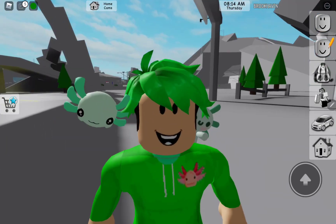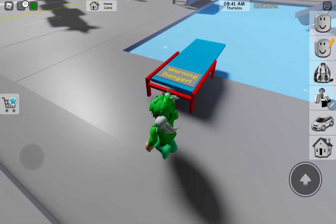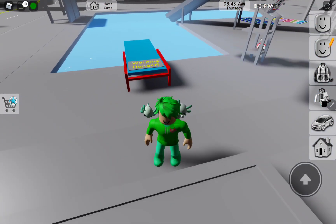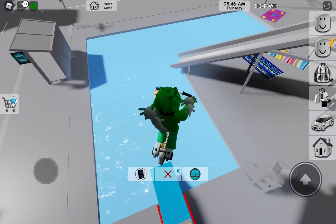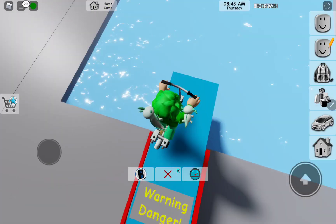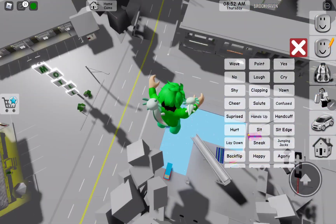There's another way to do the glitch. You can use any vehicle but I like using the scooter. So you do this — you get that, move that, and get lay down.